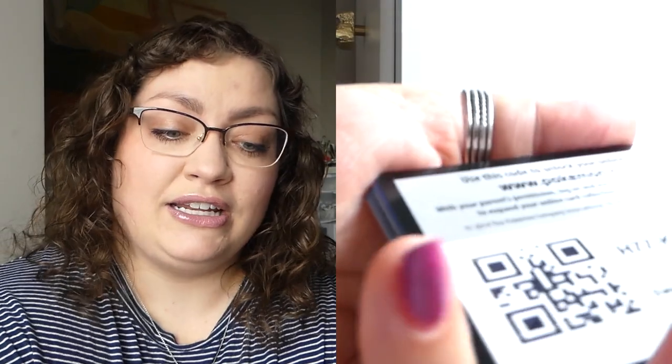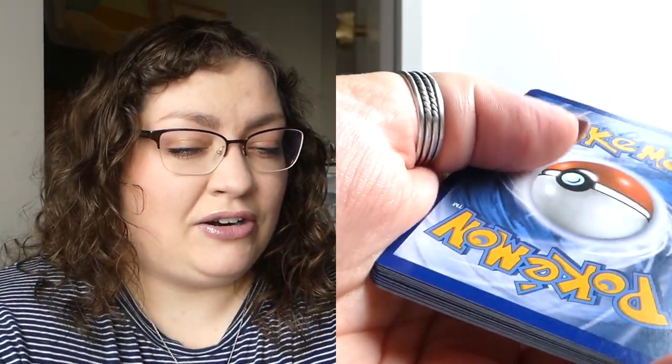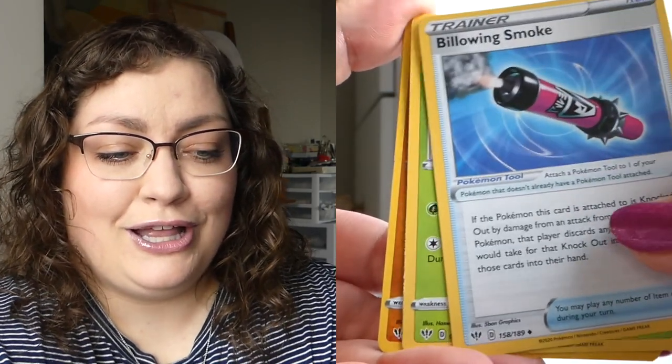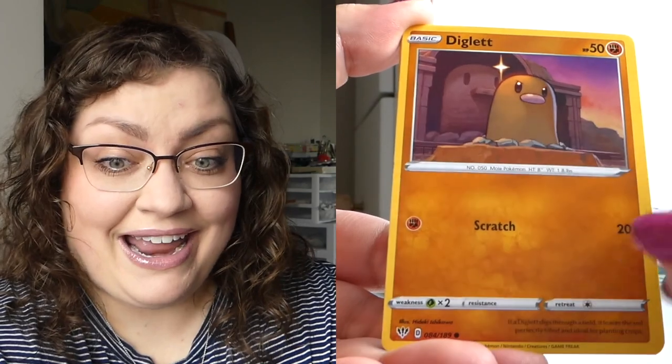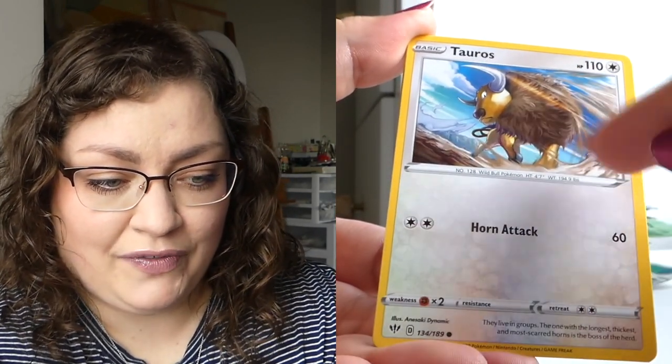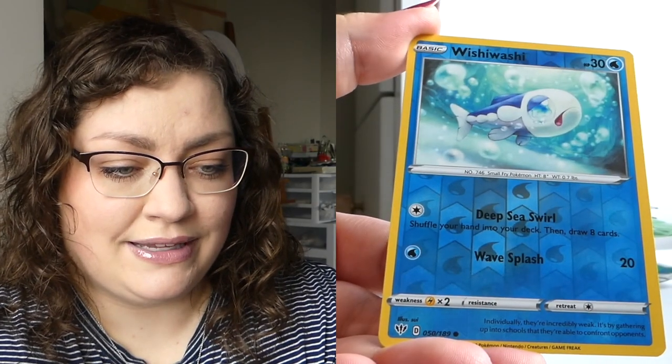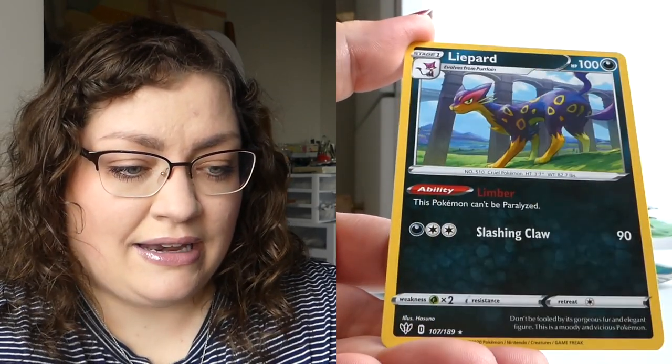Can I pull the Charizard VMAX? Those red packs were exciting but the pulls weren't great. Darkness Ablaze — a set we don't get to open often anymore. The cards are a little off-center but not miscut. It's been a minute, Darkness Ablaze. And the non-Charizard VMAX, just as expected. Chilling Reign — can we turn it around? Even something as simple as the alternate art Galarian Moltres. I know it's greedy, but I want to keep the hope alive.